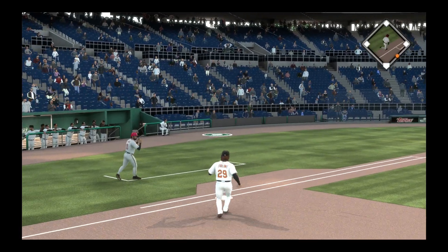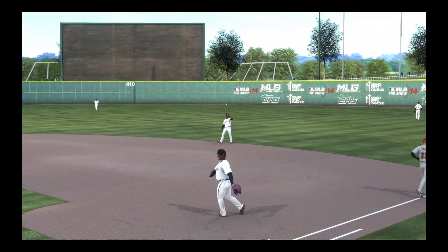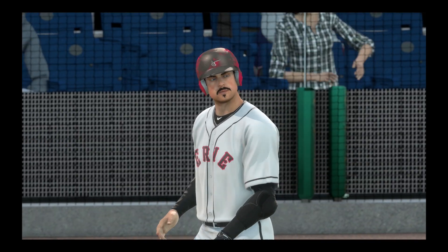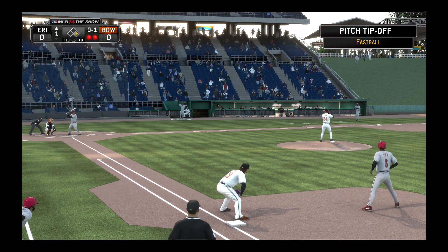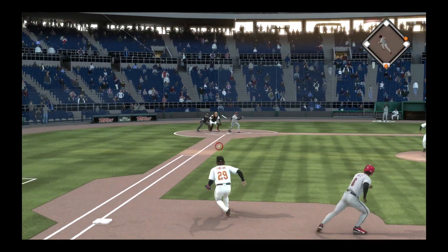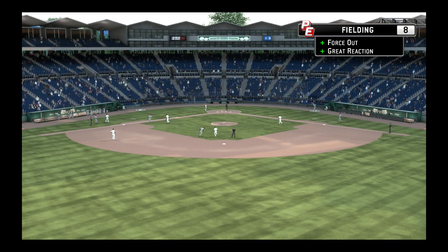Now a swing and an easy ground ball to first — he'll take it onto the bag himself. Two gone now here in the first. Tommy Starr will get his first cuts here with two gone and a runner on. Now a swing and a ground ball, and he'll step on the bag himself. The inning is over.